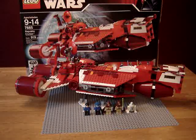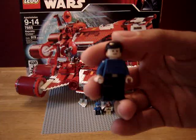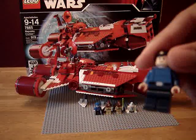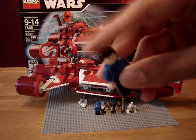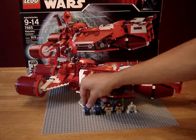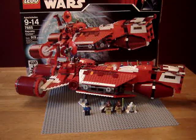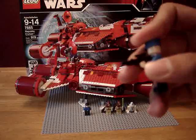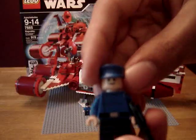On to the people. You got the Republic Captain — he's got no back detail. Pretty much the captain and the pilot have the same stuff except their accessory. He's just got black hair, just like in Episode One — he's the dude who talks to Qui-Gon saying 'we've approached the blockade' or something like that. Then you got the pilot; he comes with a blaster because they send him out on dangerous missions all the time.